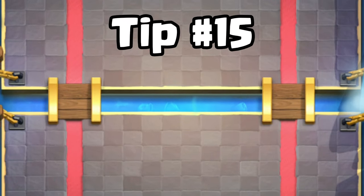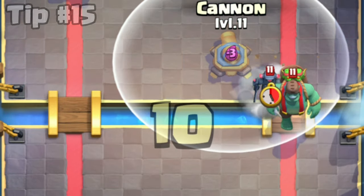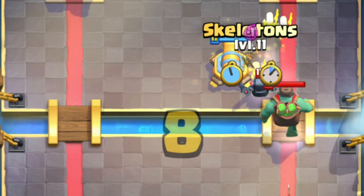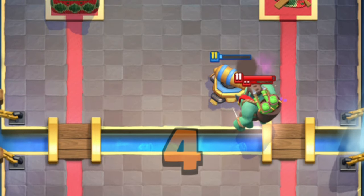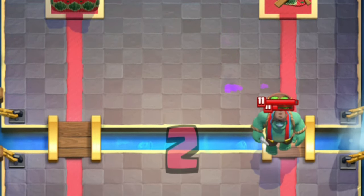Tip number 15. When there is not much time left, and you just need to defend the enemy attack, place your cannon here, and it will pull the enemy win condition far away. This way, the enemy win condition won't have enough time to get to your tower.